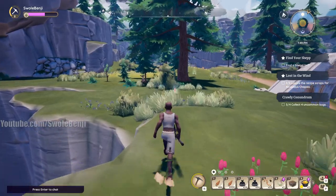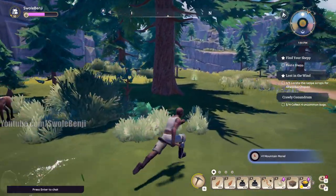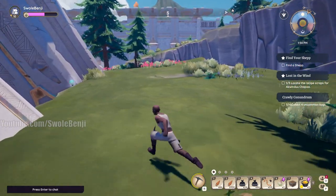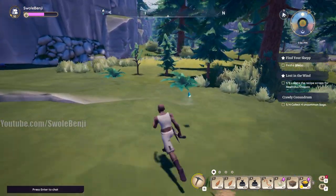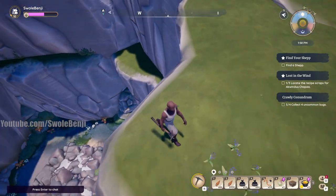Enchanted trees can spawn back here sometimes, along with other rare plants. It's just a really nice farm spot. Now, what the game wants you to do is traverse the whole map and maybe find one or two ores in like 30 minutes of work.